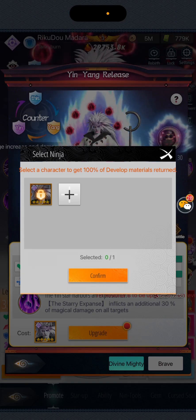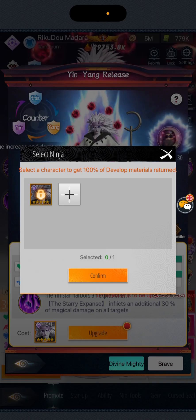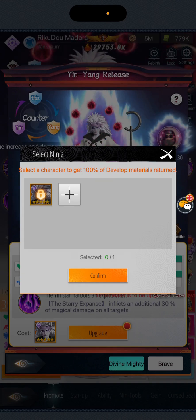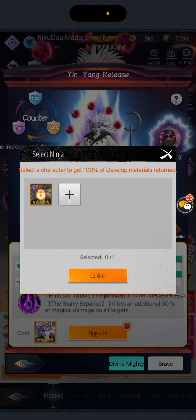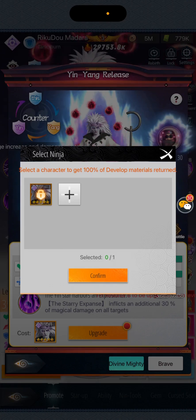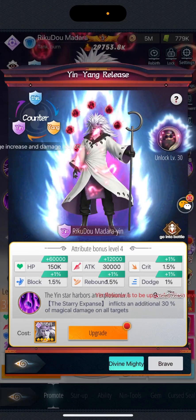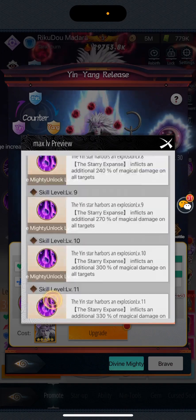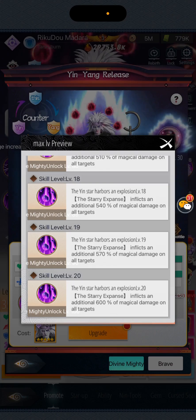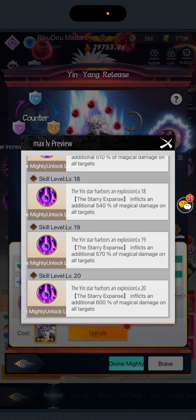Level five requires another dupe. So just imagine each multiple of five requiring one dupe, and the higher you go it's probably going to require more dupes — maybe at level 40, 45, 50 it might require two or three dupes, not sure. This skill goes up to level 100, and at level 100 it gives skill level 20, which gives 600 magical damage on all targets for this particular skill. That's huge.